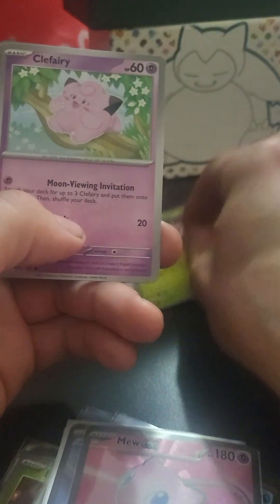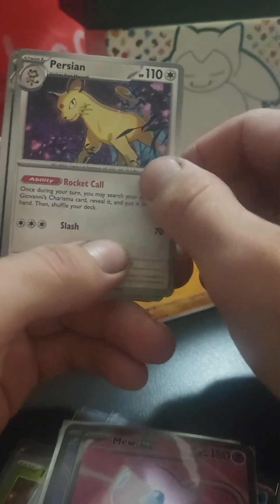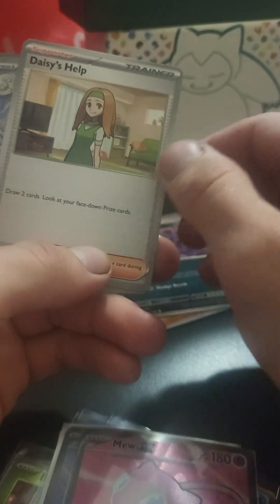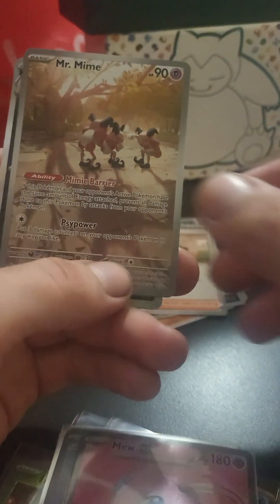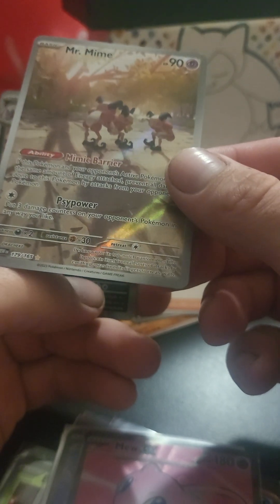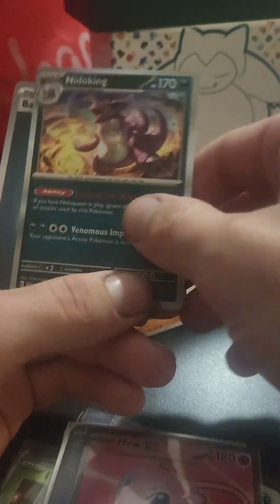So we got Meowth, Exeggcute, Clefairy with Chop, Persian, Muk, Daisy's Help, Dugan Reverse, Mr. Mime — Art Rare, I believe it is, and I've been needing that one — Nidoking Holo, and Basic Energy.